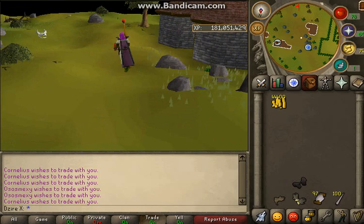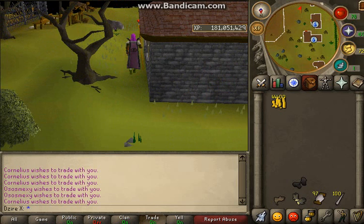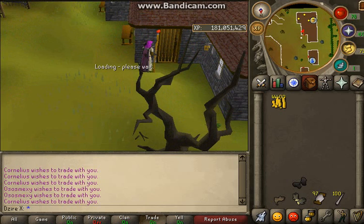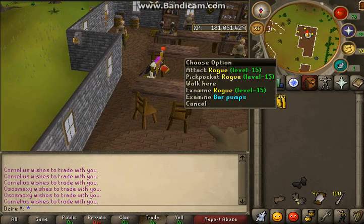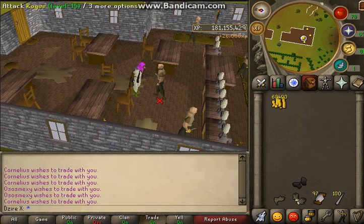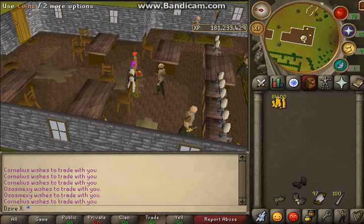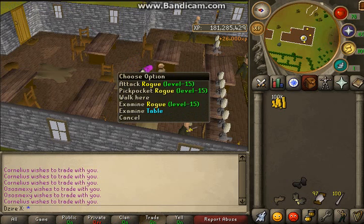Then you want to go into the pub and you'll find the rogues — it's literally right here, straight down here. Not a lot of people know about this, which is exactly why I've included it in this tutorial. All you do is right-click and pickpocket rogue. It gives you 26k XP per pickpocket and you can never be hurt. Without the Gloves of Silence you get hit 8 damage, but it's 26k every 2 seconds. The cash is not bad — it's like 8k per steal — but it's more the XP that we're worried about.